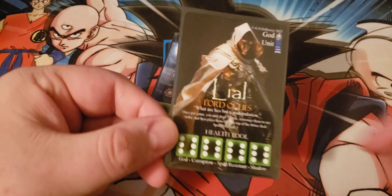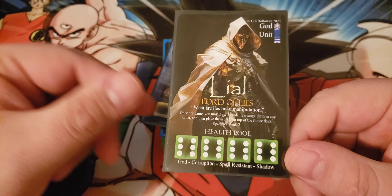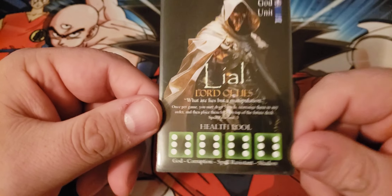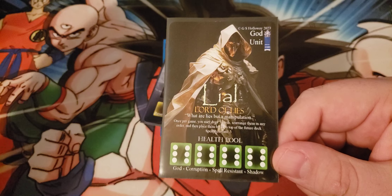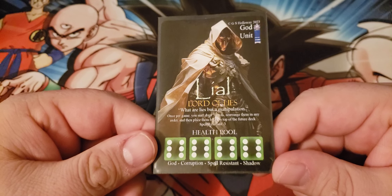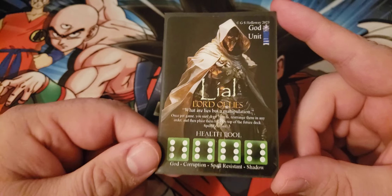The god we're going to be playing in this deck — every deck runs one — is Lyle, the Lord of Lies. He has the standard 24 health that every god has. He's a corruption type god along with shadow. He has an effect: once per game, you can draw five cards, rearrange them in any order, then place them back on top of your future deck, which is your main deck. He also has spell resistant three, which means if someone tries to use a spell card against him, he gets to roll a die. If he rolls a one, two, or three, the spell does nothing — basically a 50% chance of getting out of every spell.